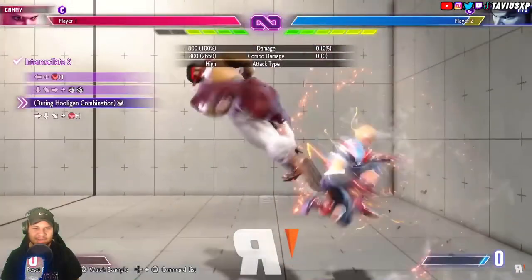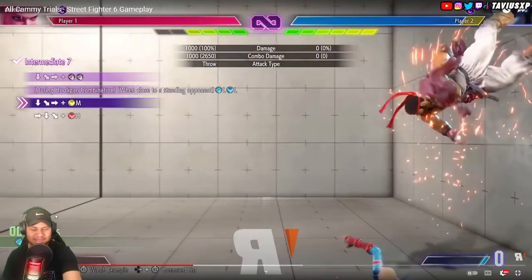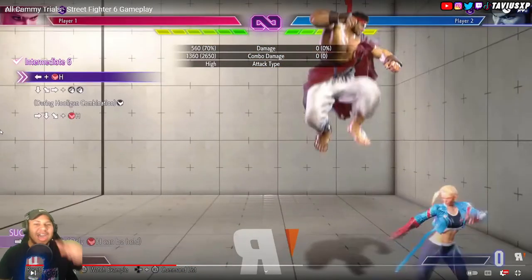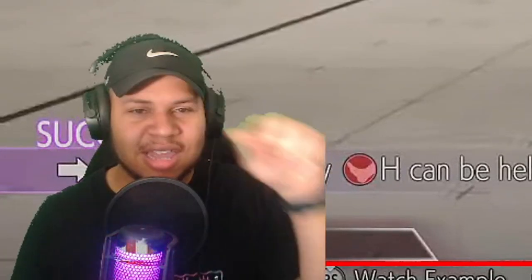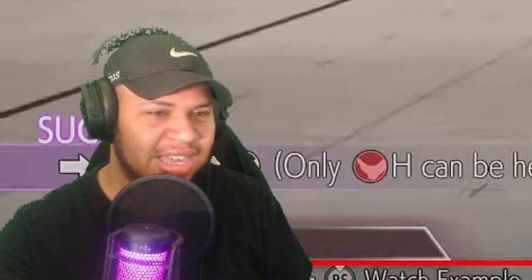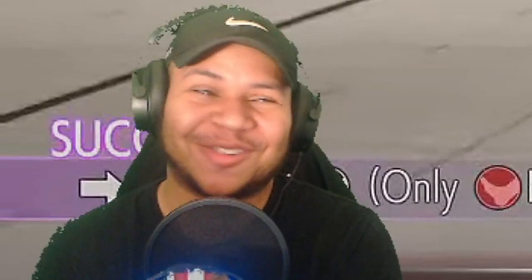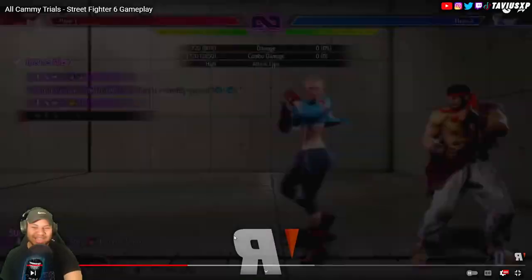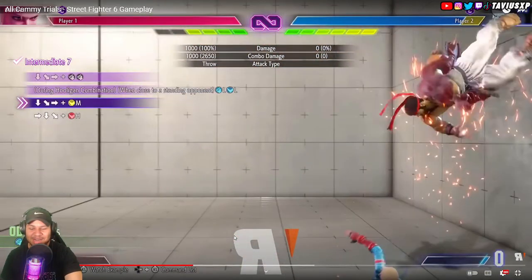Her hooligan used to be a half-circle input - going all the way around - with double punches for EX and single punch for regular. Now this is a quarter circle input. They're making all the scrub tactics from SF5 viable in SF6. The fact that EX hooligan into grab gives her a full combo is wild - Cammy, nerf her, get her gone.